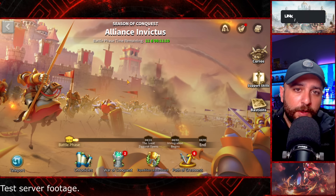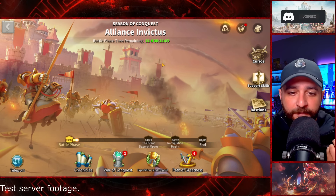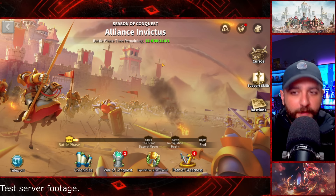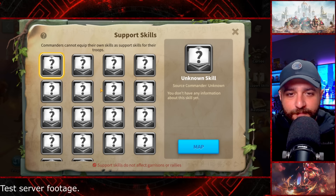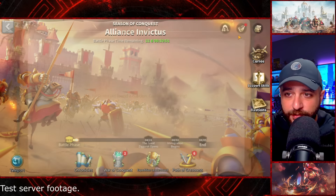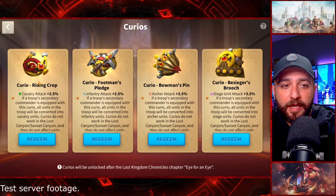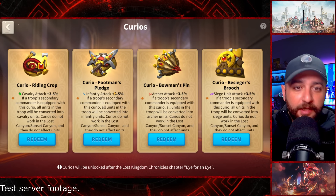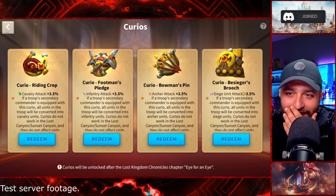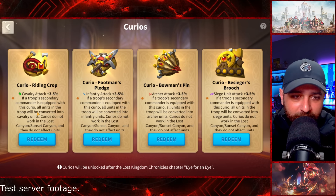On top of the events, one of the main things I wanted to show you is the new season of Conquest Story — Alliance Invictus. This story is going to be pretty fun because they do have support skills, which we're already familiar with, and Bastions of course. However, now we have something called Curio. We have Riding Crop for Cavalry, Foodsman Pledge for Infantry, Bozeman Pin for Archers, and Besieger Broge — and it's good to know that Siege units have one as well.